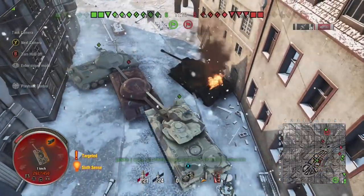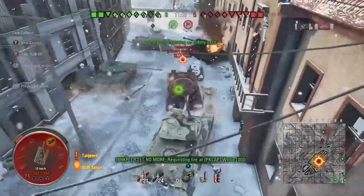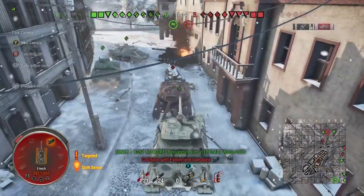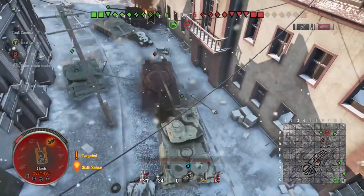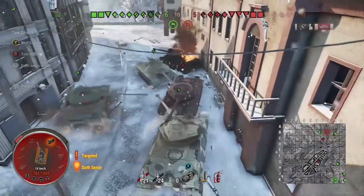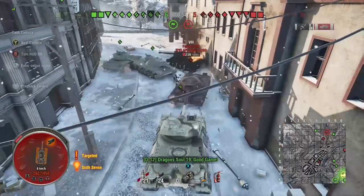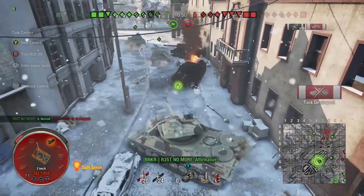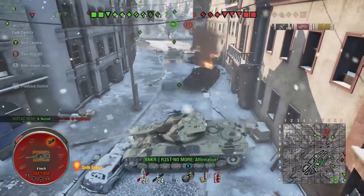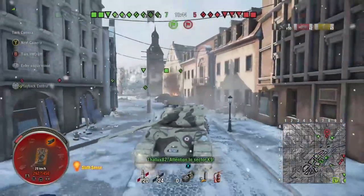Quick shout-out to the green team players here — these two were helping me before and they've shown up again. They were really good players and I really appreciated having them on the team. The Fafnir bounced another shot, and at this point I know I'm going to reload before he does, so I'm backing off to get a nice shot on him, waiting for the shell to go in the chamber — and then he's gone.